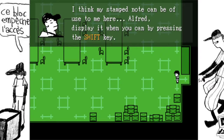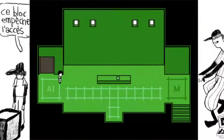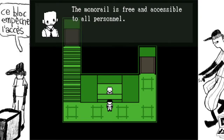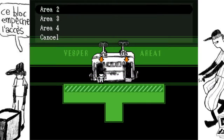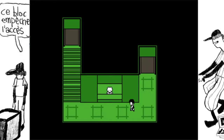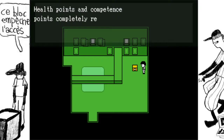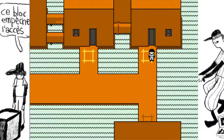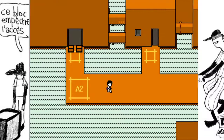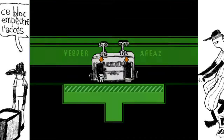Step notes can be used — display it when you can by pressing the shift key. We'll come to this later actually. Monorail is free and accessible to all personnel. Sensational, isn't it? Should not make a little noise when you walk — it's abnormal. Le bloc. Naturally. This is Area 3, Vesper.